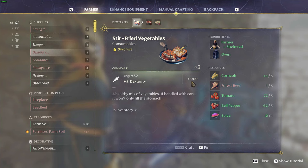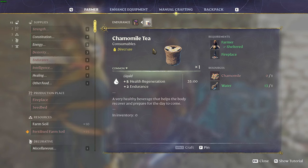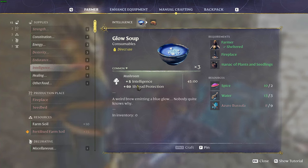For endurance, Spice Tea gives you five endurance for 45 minutes — resources are saffron and water. Another good option is Chamomile Tea, which gives you five health regeneration for 35 minutes plus two endurance — resources are chamomile and water.